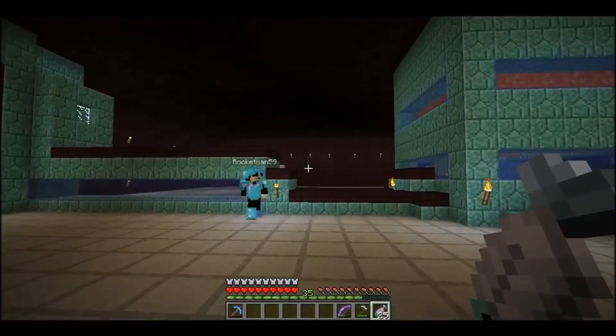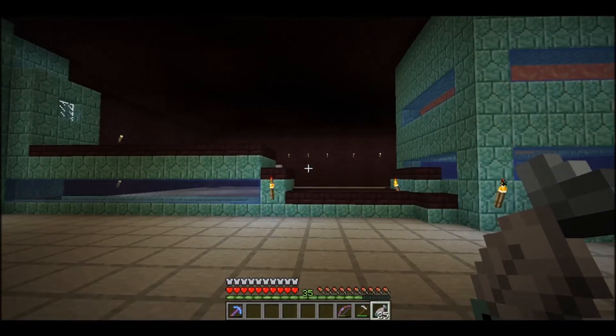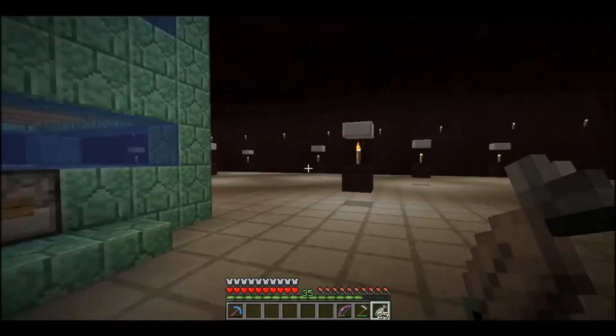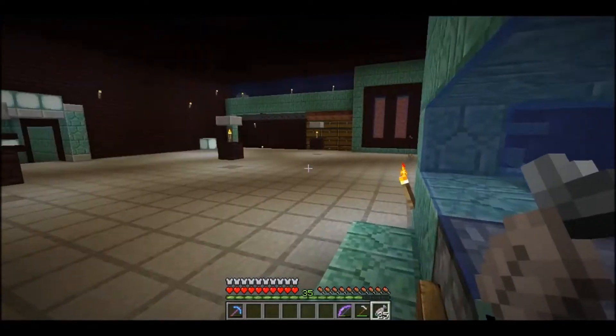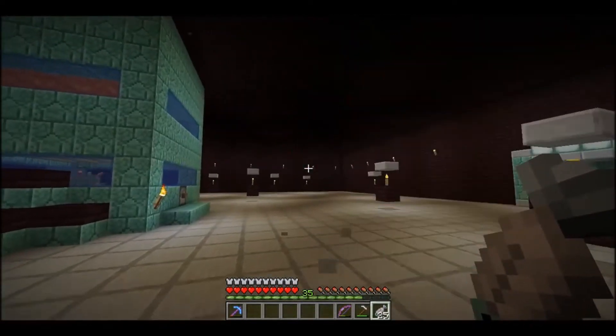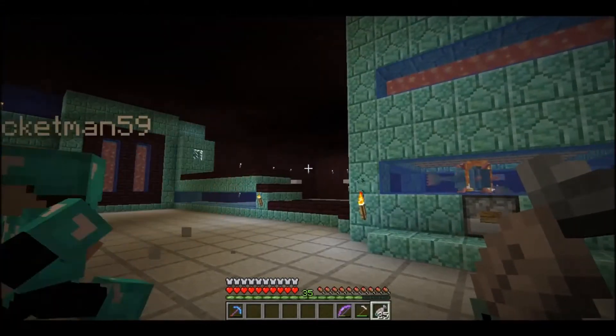I calculated it — we've got seventeen thousand five hundred spawn spots up above with the water. So we're going to be creating a lot of prismarine and a lot of sea lanterns, so it's all good. Once I finish the walls, this will be one build we can cross off the list.